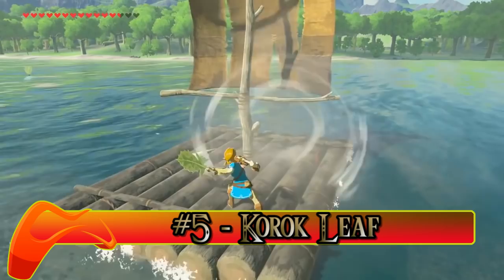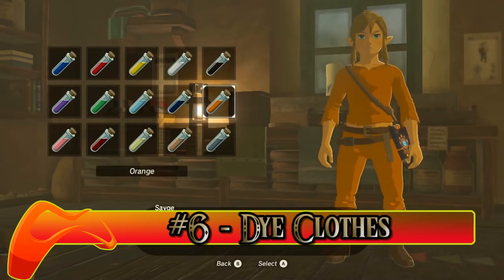Number six: you can dye your clothes. Certain clothes can be dyed a different color if you visit the dye shop in Hatna Village. He's a little fickle on which clothes you can dye, but try it out and see what you can get.